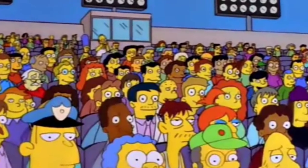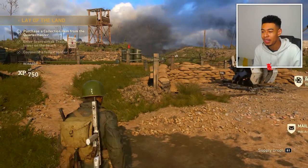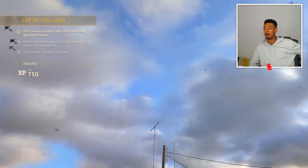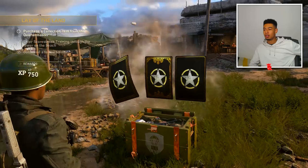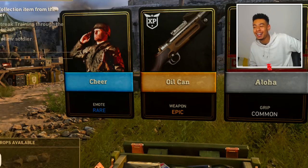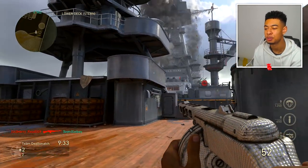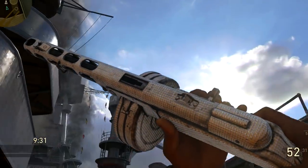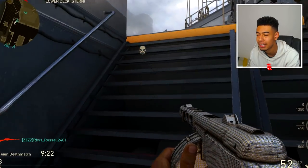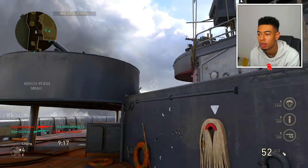A lot of people are losing gunfights because when you get shot at, you just fly up in the air and your bullets stop hitting the target. But with this, you'll win a lot more gunfights. It's basically like the toughness perk from other Call of Duty games that made you flinch less when shot, but now it's a basic training and you also get a primary attachment. I wanted to open this supply drop to start things off - we got a rare supply drop. We just got an epic weapon, I'll take that.